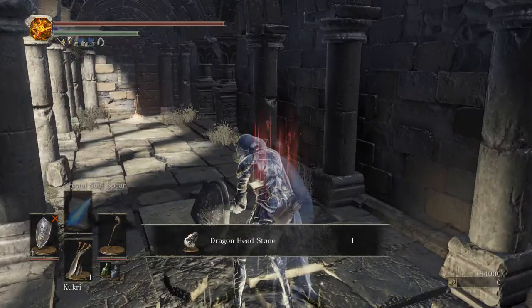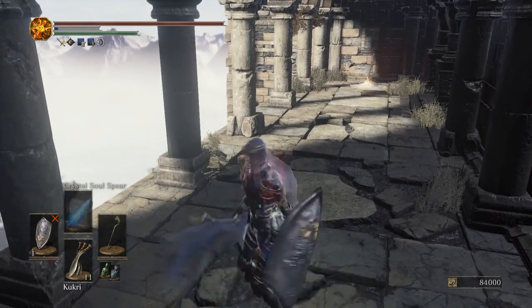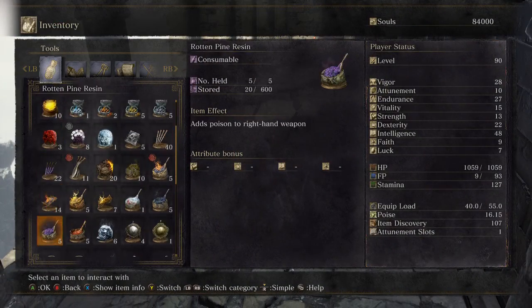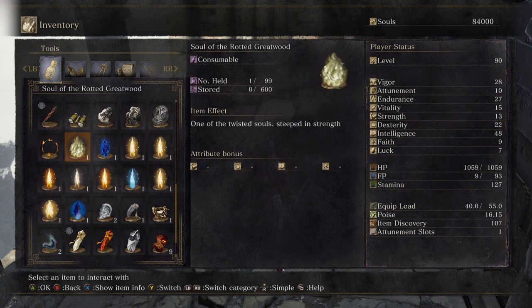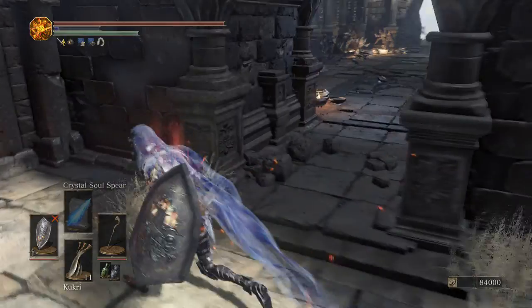Alright, now we get spawned into a new area. We get our souls — 84,000 souls. You get the Dragon Head Stone like I said. Actually, he doesn't have a soul — so you just get his experience and the Dragon Head Stone. But that is going to do it for this video, guys, I hope you all enjoyed.